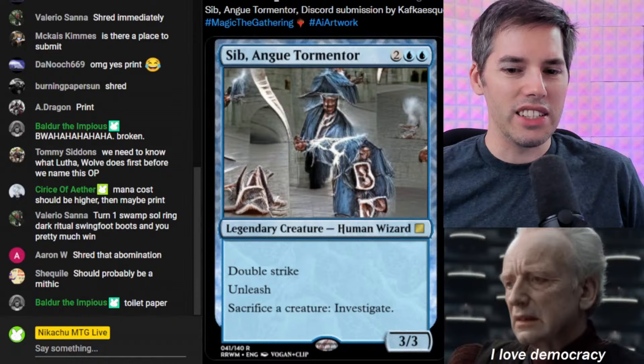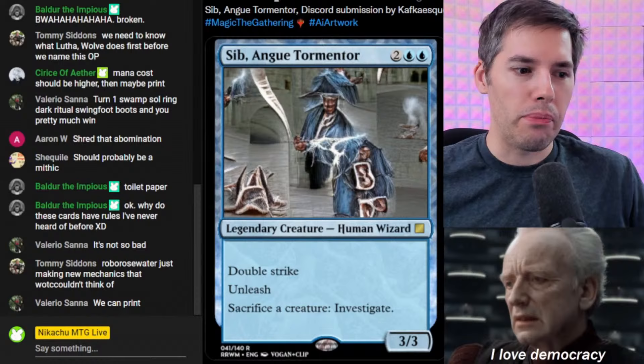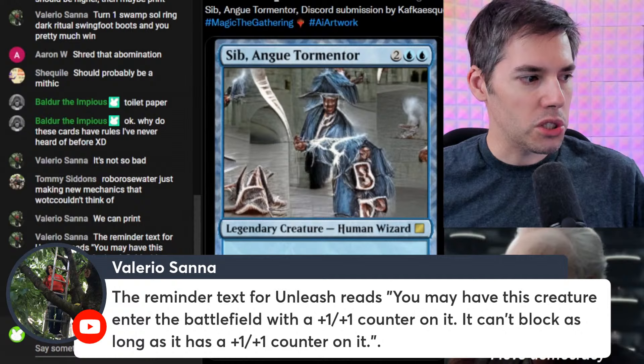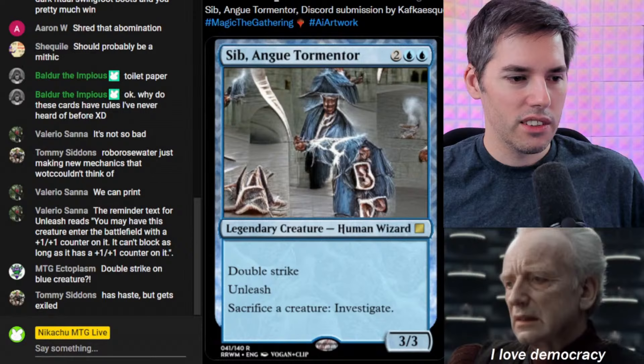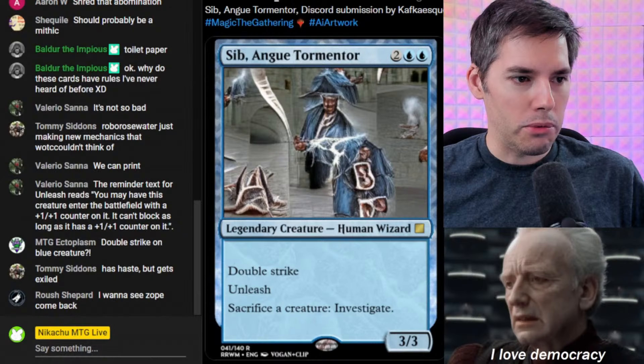Are we printing a 4-mana 3-3 Double Striking Wizard with Unleash? The reminder text for Unleash reads: you may have this creature enter the battlefield with a +1/+1 counter on it; it can't block as long as it has a +1/+1 counter on it. So it can enter with a counter — it's like Riot, but a worse Riot, because you get the counter and now you can't block. Double Strike on a blue creature? Absolutely.